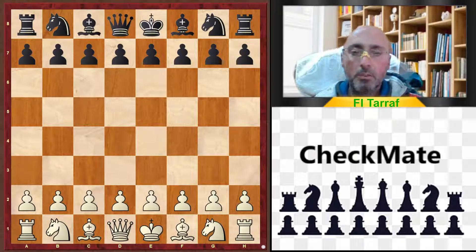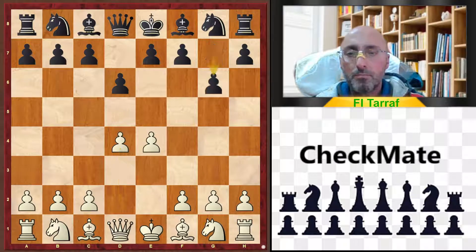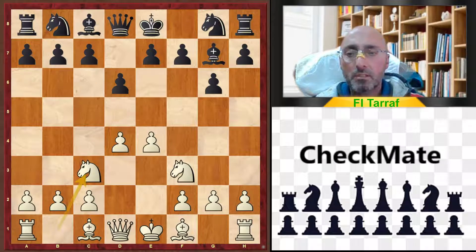Welcome to a new video and a new trap. The game for this video started with e4, d6, d4, g6, Nf3, Bg7, c3, Nf6 — and this is the Pirc Defense.